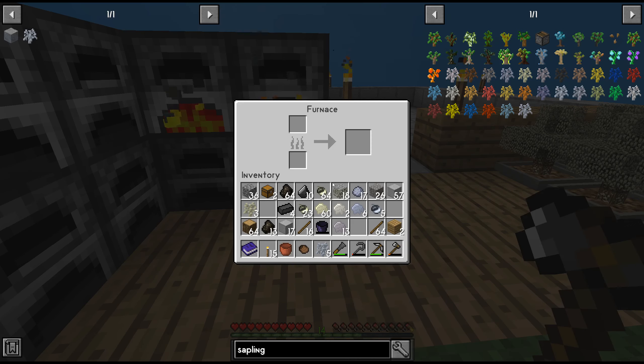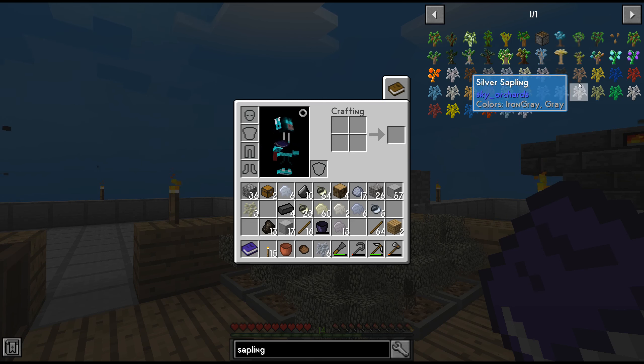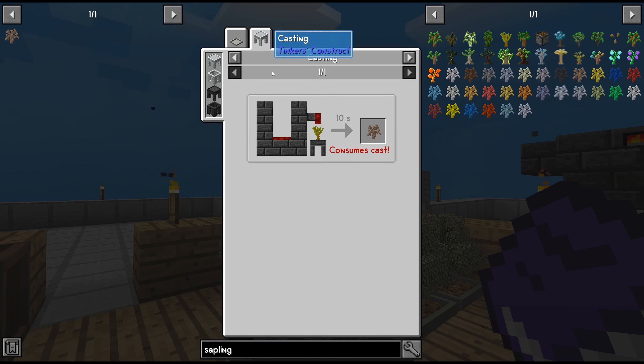Let's harvest some of these as well. We'd like to create some more seared bricks so we can expand our platform a bit. Let's get some more wood and make some more charcoal. I should put down that first and put it there — there we go, so that will give us a bit.